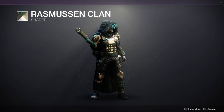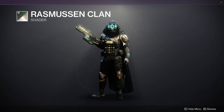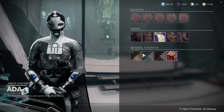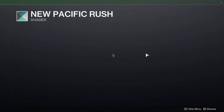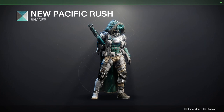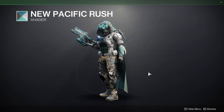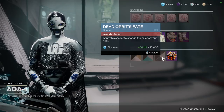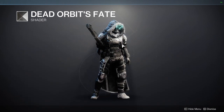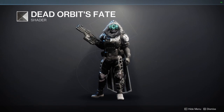For the shaders I'll use Scripted Continue for everything. I like Rasmussen but my only issue is the bright yellow - all of it looks really cool and then that yellow just takes me out of it, which is why Sato Tribe is the best one - it doesn't have that gross yellow. New Pacific Rush doesn't look terrible but I definitely wouldn't wear it; the boots look pretty terrible but the arms look decent. Definitely pick it up since it's from vanilla Destiny 2. Dead Orbit's Fate is another D2 shader - a really good black and white - definitely worth picking up.